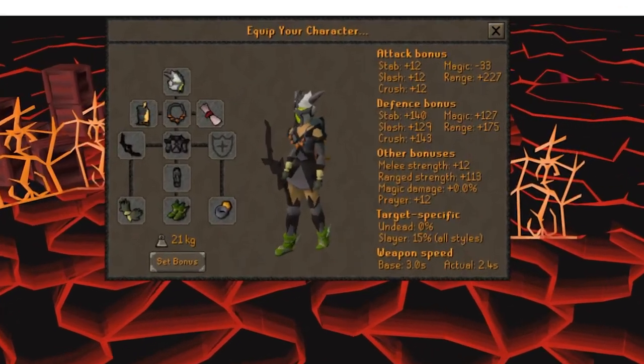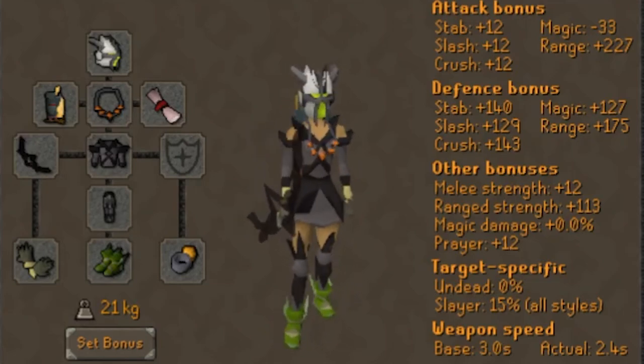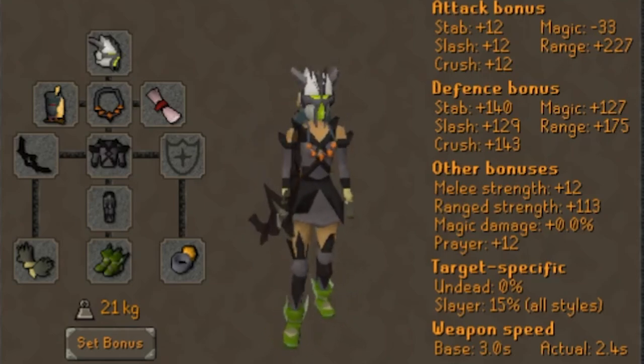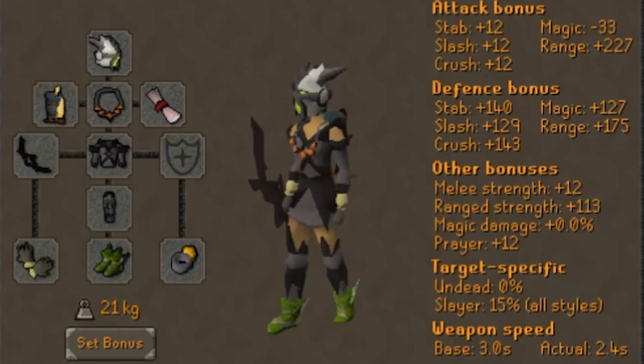For the high level setup, I've got full crystal, an anguish, Pegasian boots, a Bow of Faerdhinen, a slayer helm, Ava's assembler, and a Zamorak blessing. You can do this boss off task and use a crystal helm, however I'd recommend always doing this boss on task if possible. The slayer helm makes a massive difference in the speed of your kills, and the faster the kills, the less damage you take from the minions.